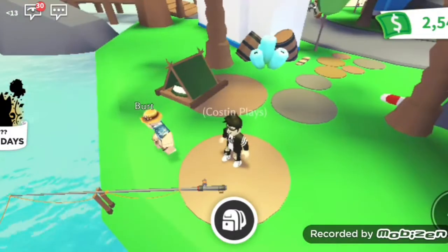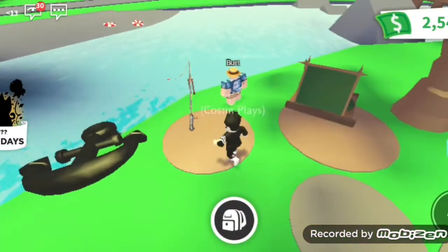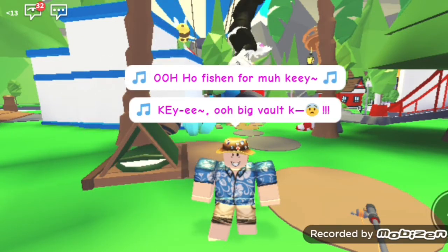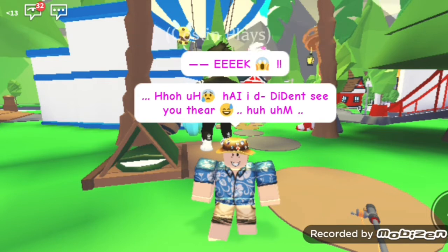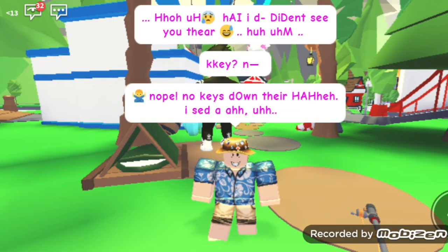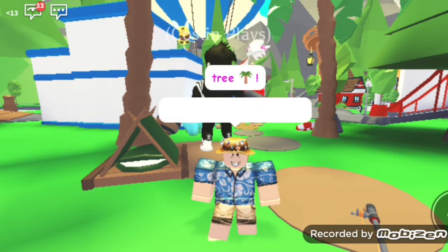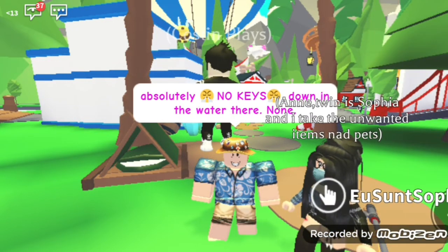Let's go to the underwater place. Here is the underwater place — it's behind the hospital. Here is Bert, let's talk to him. He said something about a key — nope, no keys down there. He said a tree. Yeah, tree. Absolutely no keys down in the water there.